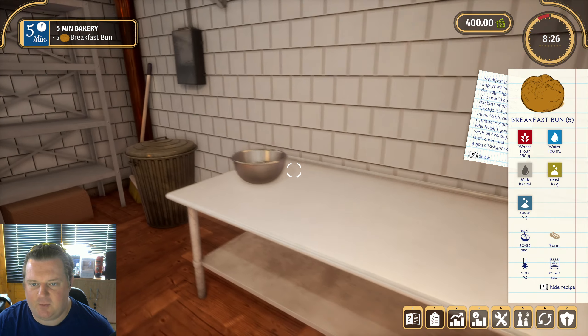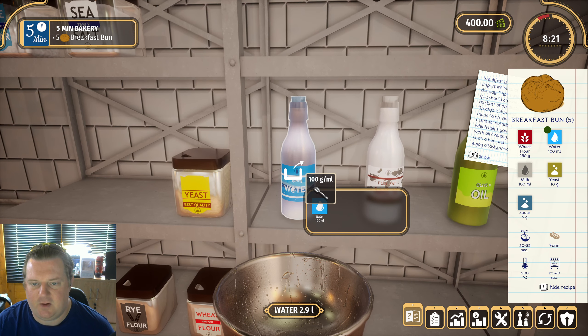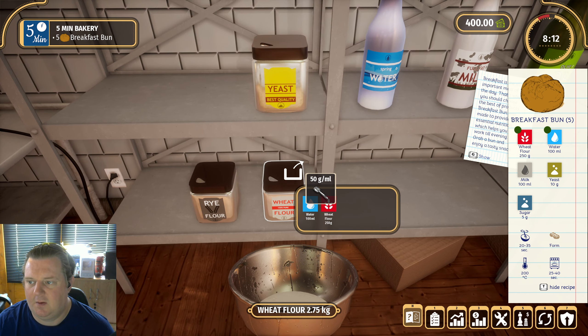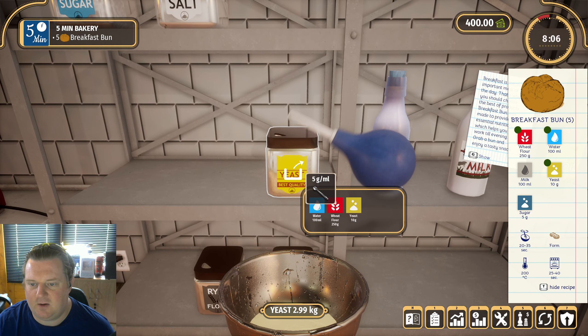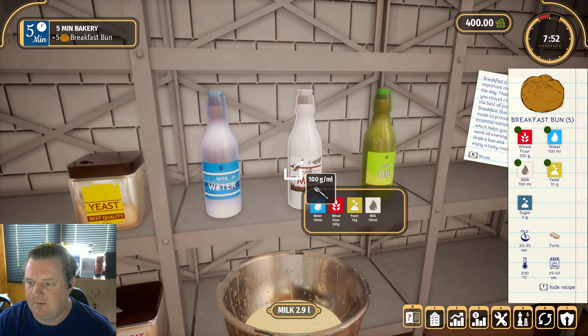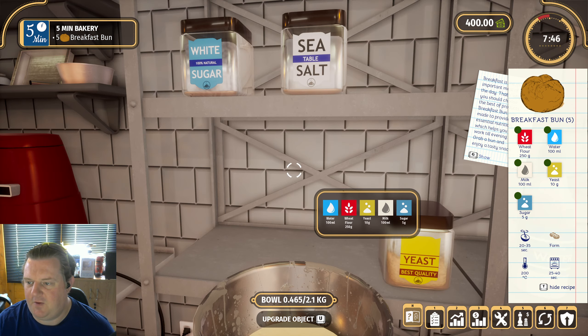We've done this once, we know what we're doing. Let's try and not cock it up. One hundred mil of water, two hundred and fifty mil of wheat flour, ten grams of yeast. This works really well — oh, I've put fifteen in there. If I right-click it takes five out. That's good, that works brilliantly. No wait, that's water. We'll take a hundred mil of water back out again because I'm an idiot. Milk is what I was after. Now we need five grams of sugar. I think that's everything we need.